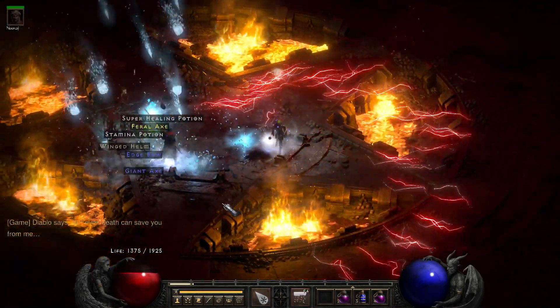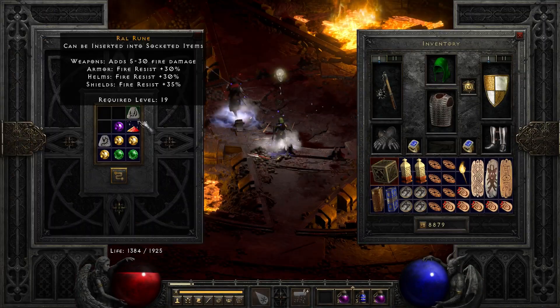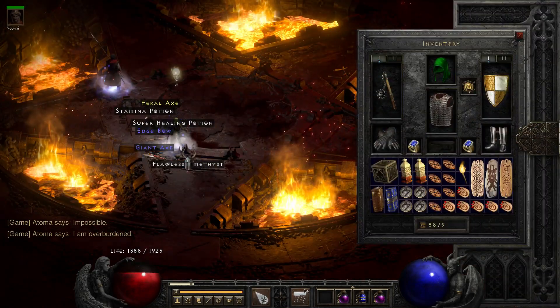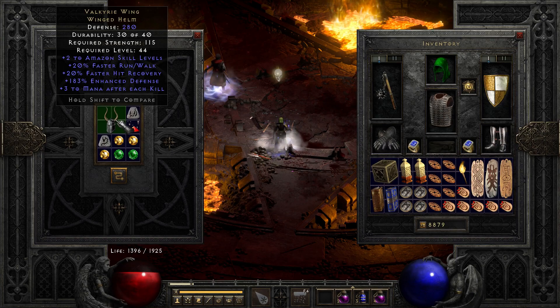Next on the menu, we've reached run 35 when a winged helm drops, once again from him. We do have some trouble finding space initially, but in the end it's the Valkyrie Wing.